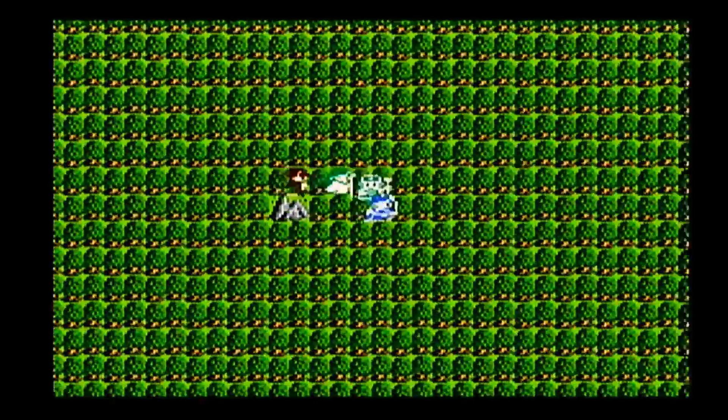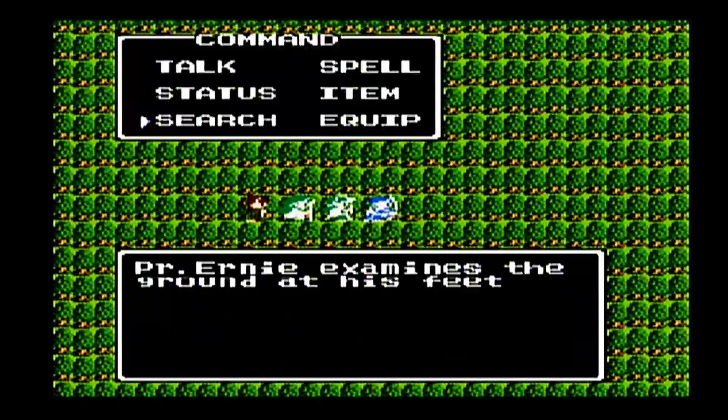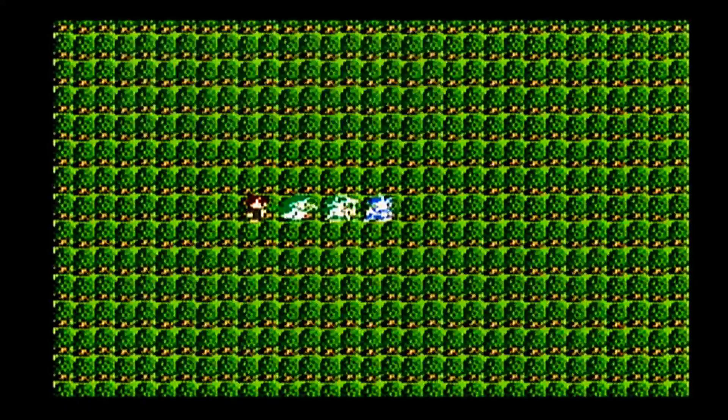Here's the mountain. You just step on that path, and then once the mountain disappears from view, just start searching around, and eventually you'll find the Leaf of the World Tree. It looks like it was two steps away from when the mountain disappeared.